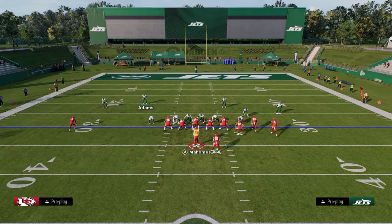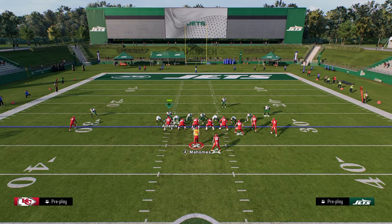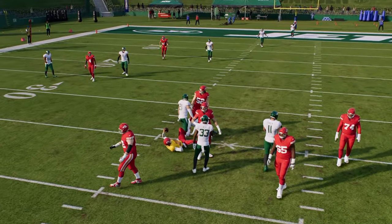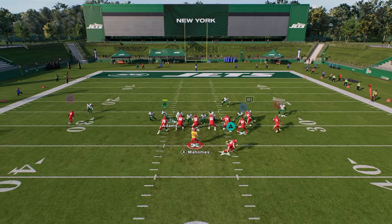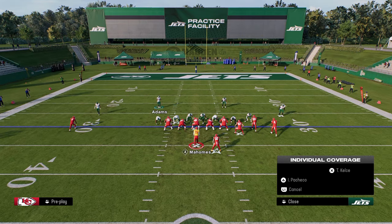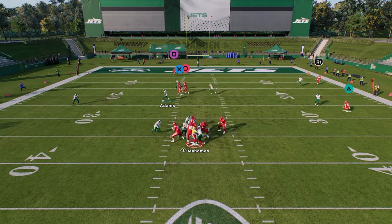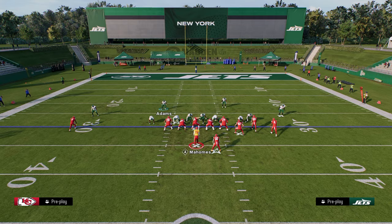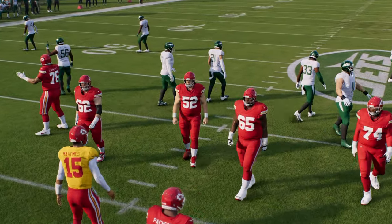Two-four is probably a little better for coverage and Nickel Double Mug a little better for pressure. This is a very good defense — probably number two at this point in the year. The reason it's not number one is the lack of two high safeties, limited full coverage options, and the fact that the main pressure component is a four-man disengage requiring you to user a safety. The coverage can be quite vulnerable when the blitz doesn't come.